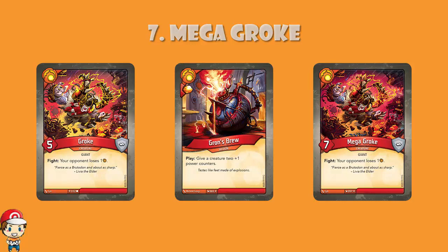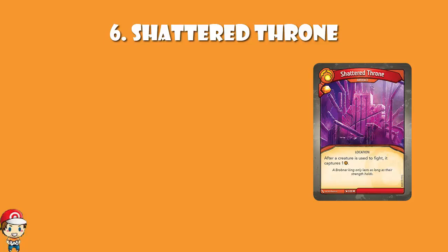In at number 6, Shattered Throne. It is an artifact that gives you an Amber bonus, and after a creature is used to fight, it captures 1 Amber. When a creature is destroyed, the Amber goes to the other player — so you capture Amber and then your opponent gets it back later if they're able to take the creature down. At the very least, this should take away enough Amber from your opponent for 1 turn that they're unable to forge a card. And because this is an artifact, you can do this every turn. Worth pointing out, it is a permanent skill, not an action, which means you can play it down and it immediately works. It does work for your opponent as well, but you're Brobnar — you're probably going to be fighting more than they are. What we're really looking for here is ways to make all of our fighting worth it, and this will absolutely do that.